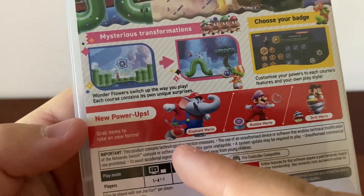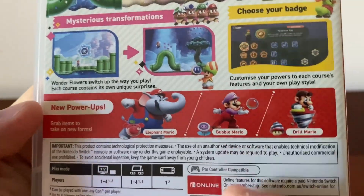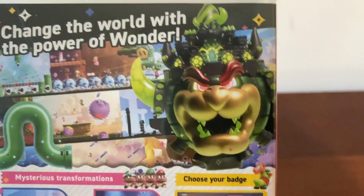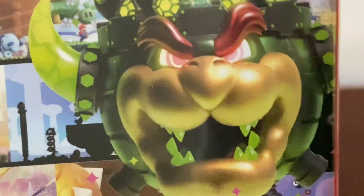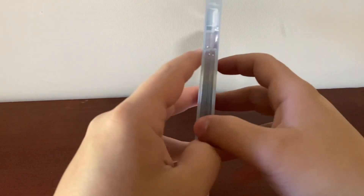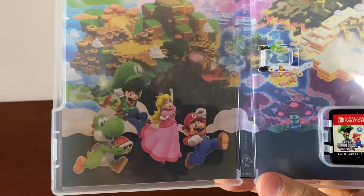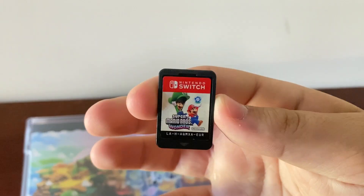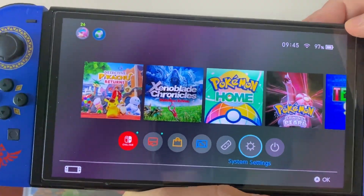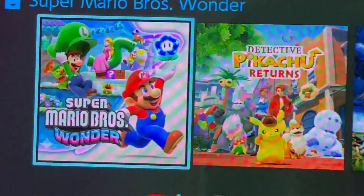Here we have all the new power-ups: Elephant Mario, Bubble Mario — which I find really cool — and Drill Mario. And here we have Bowser. Why the hell does he look like that? Let's see what's inside — oh okay, here we've got Mario in the game and also the entire map. We've also got the cartridge itself. Let's plop it in — there we go, Super Mario Bros. Wonder!